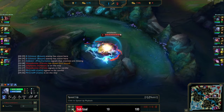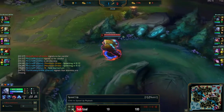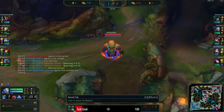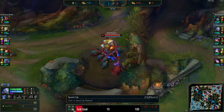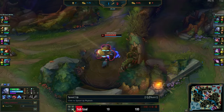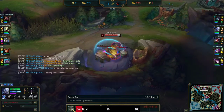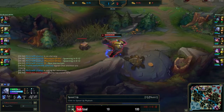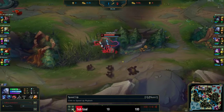I go and do my clear again. After wolves, raptors should be up and then I can go to top side to gank. My bot lane does look like they're pushed up, but Yi is farming. As I'm clearing my camps, I use my F-keys to see how my lane states are, and I also use the minimap to see if there's anyone shoved in or pushed out.